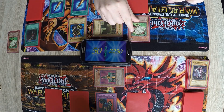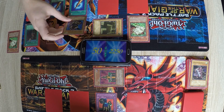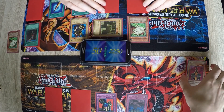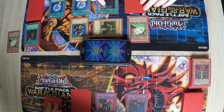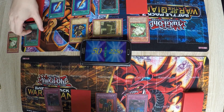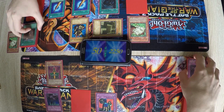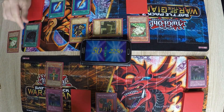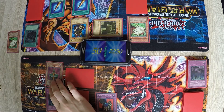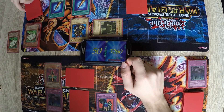I flip my Momonga and enter battle phase. The Guardian attacks Jinzo. Attack with the Momonga — activate Call of the Haunted. Chain. I will call — I guess I have to get Jinzo back. Then I end my turn. I will set one monster and attack your Momonga with Jinzo — so that's 400. You can summon two more Momongas in face-down defense.